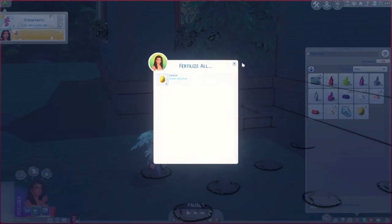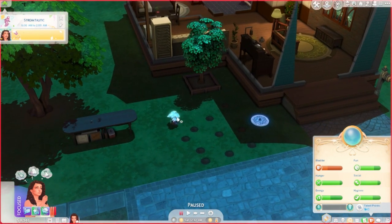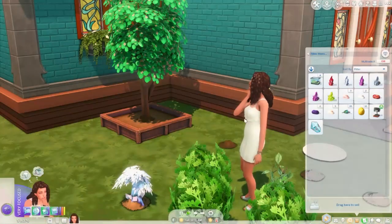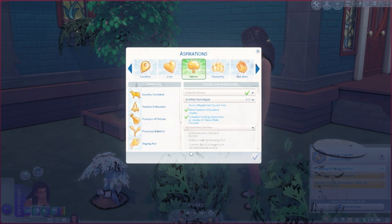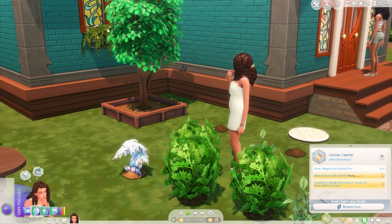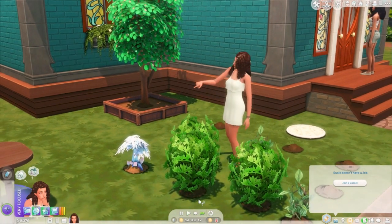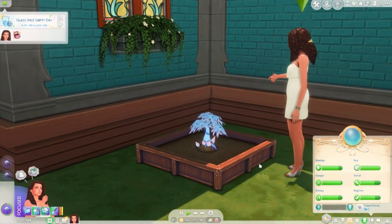I fertilized the plants with lemons to push the gardening skill. Here is the crystal tree growing crystals — nature is truly wonderful. It's in season but not magnificent yet. I realize I'll need the jet gemstone to get the Grim Reaper to show up. I'm going to head back to the scientist job to collect more crystals from that area.